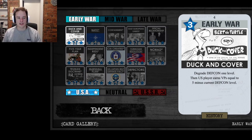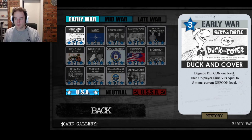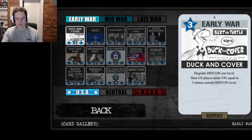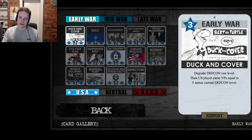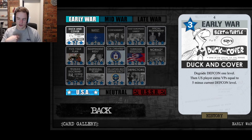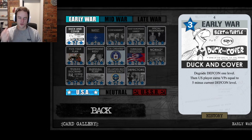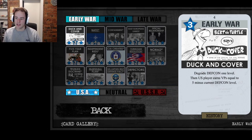Starting off with Duck and Cover, which is a pretty important card. The first line says 'degrade DEFCON one level.' Anytime you see DEFCON degrading on a card, it's really important to pay attention to. If you are the USSR and you trigger this event — that is, if you play Duck and Cover as the USSR player — the event will trigger unless you're sending it to the space race. If the USA player gets this event on your turn and DEFCON degrades to one, you lose the game. So if you're the USSR player and you play this card, it's a way to lose the game instantly if DEFCON is already at two.